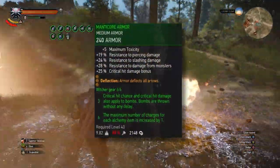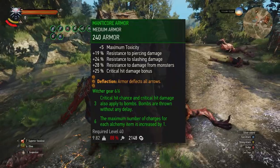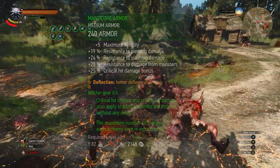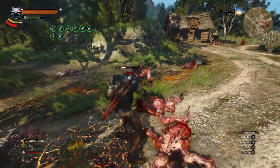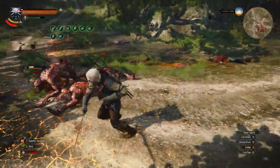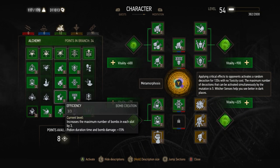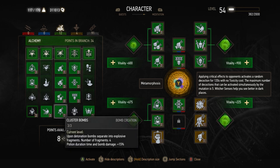The first thing is the new Manticore set bonuses, especially the 3 out of 6: critical hit chance and critical hit damage also apply to bombs. So my logic here is why not increase our critical hit chance and critical hit damage as much as we possibly can, while also speccing into the bomb line, because there are a fair few skills that really benefit bombs and make them just exceptional damage dealers.